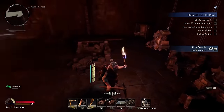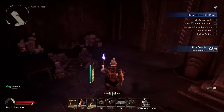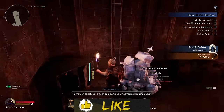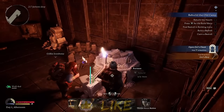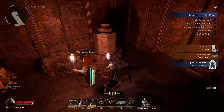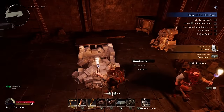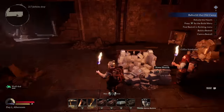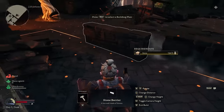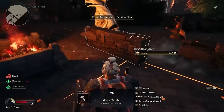Speaking of buildings, just remember you don't need to build your base in one of those pre-made buildings. Rebuilding all the gear there versus building it yourself costs the same. When you go to a new zone and you see a building, you'll see a forge, a kiln, a hearth — you can rebuild them. Building on your own versus rebuilding in pre-made locations costs the same amount of stone, and stone is very easy to come by. If you want to build a base up high where you can't be attacked, it's easier to defend. So you don't have to rely on these pre-built buildings.